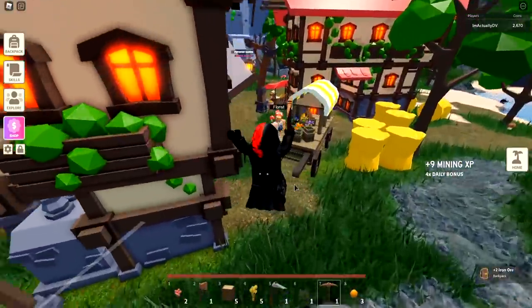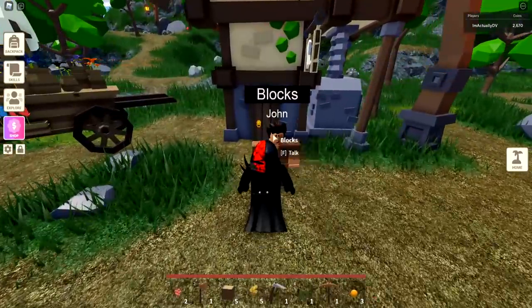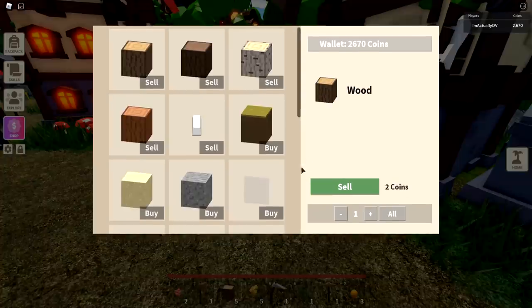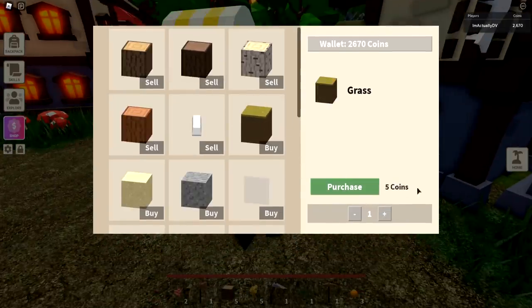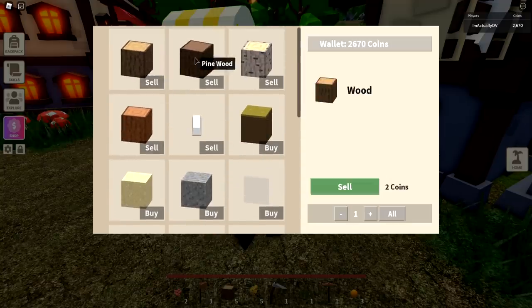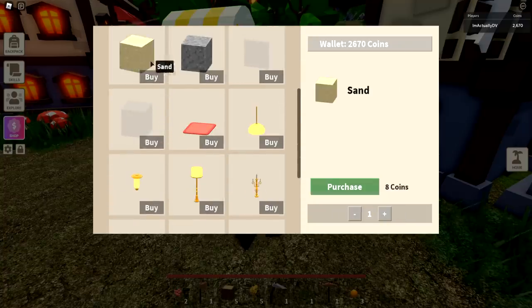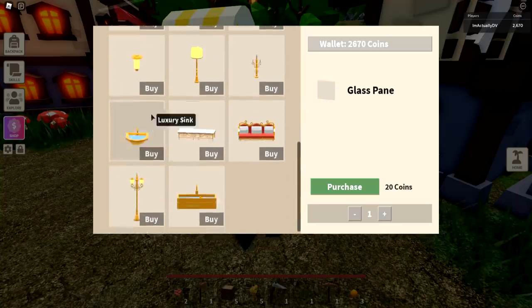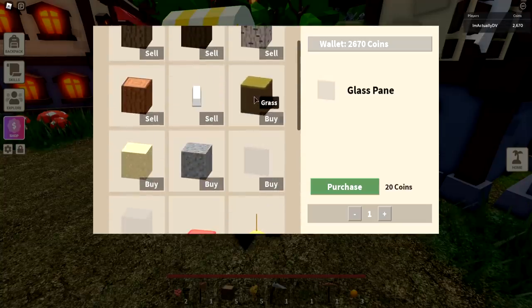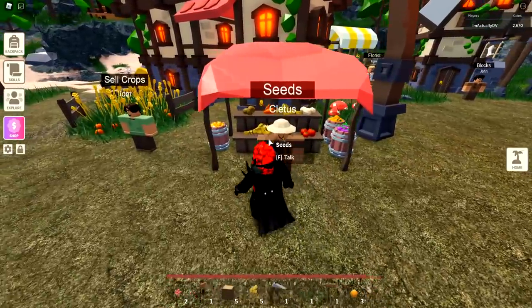I'm going to show you the main two merchants you need to worry about as a brand new player. You have the blocks merchant here, John, who is going to let you buy things like grass - so if you need to expand your island you can pretty much buy more grass. You can also sell wood here, but I wouldn't recommend doing any of these sells through him - you could get better prices with players. You can buy glass, sand, gravel, and all kinds of stuff. Right here is grass, so if you need to expand your island that's a great way to do it.